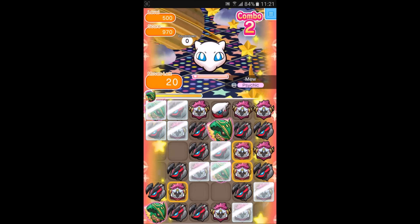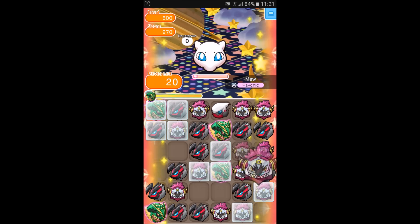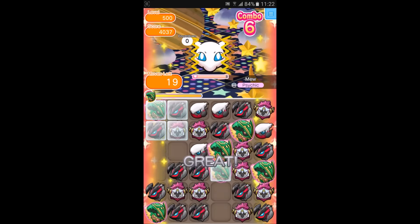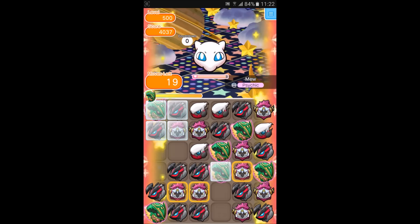Not too great of a start there. Hopefully we can get a Wrist-Taker proc and remove some barriers. Awesome, we've got a nice thick combo. We've got about five barriers to go. Hopefully we get a good match from this Ray Kwasa and it does a huge combo.